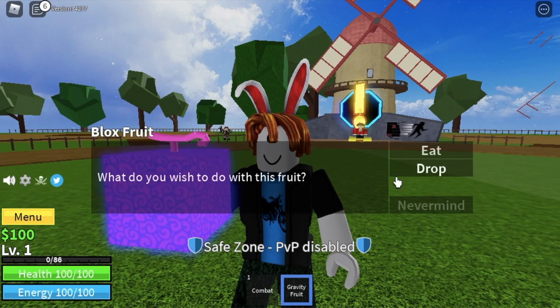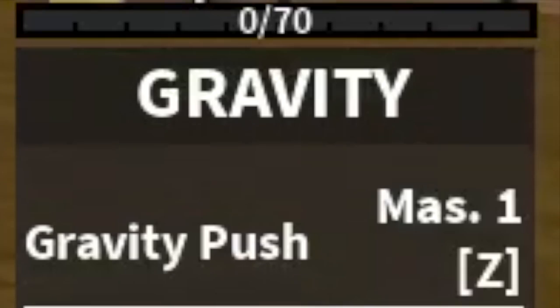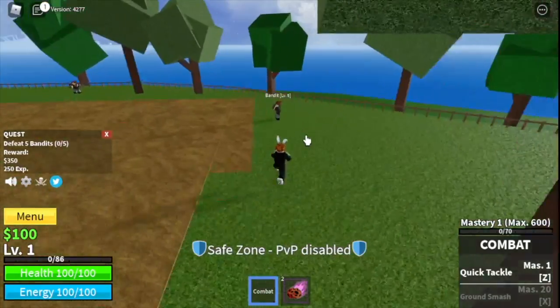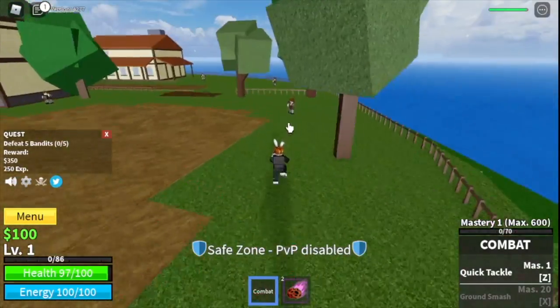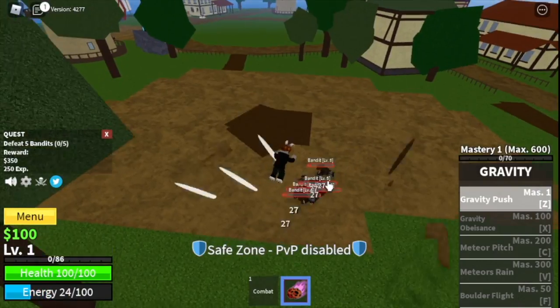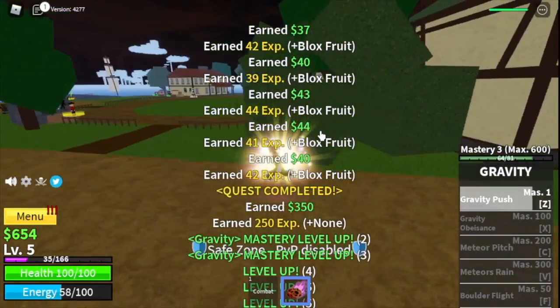Let's start by eating this Gravity Fruit. For our first skill, we have the Gravity Push, the Z skill. We're going to start by defeating the bandits — lure 5 at a time and use Gravity Push to defeat them. The goal here is to reach level 10.